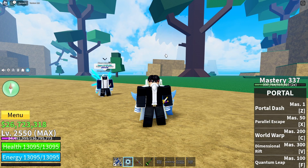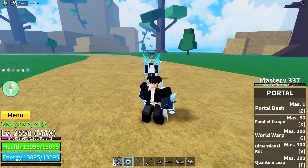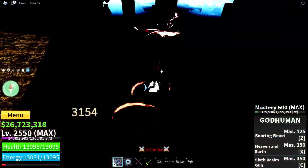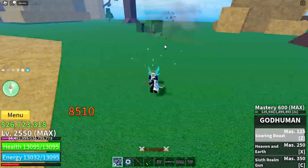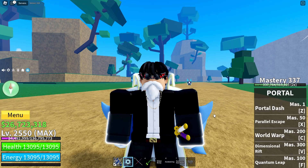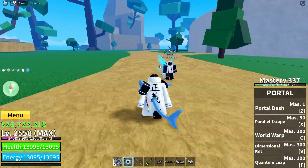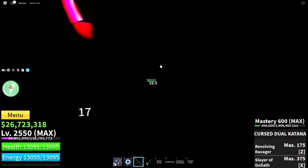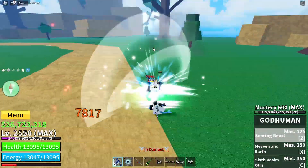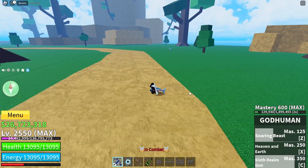For the first portal combo they will start with Portal Z, then Chris Katana Z, then Chris Katana X. Then they'll do God Human C and God Human X. The next portal combo is usually used by the V move spammers — they will use the V move, come back out, and do their follow-up sequence.